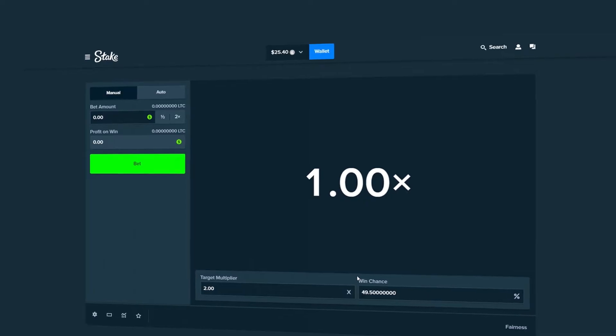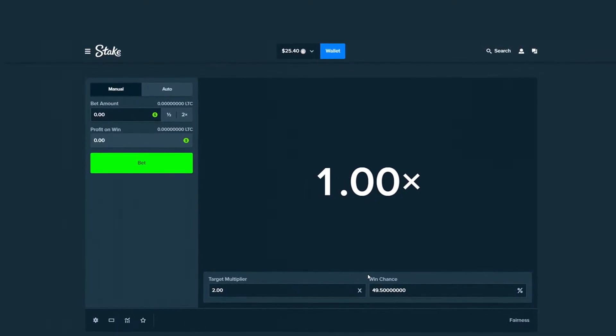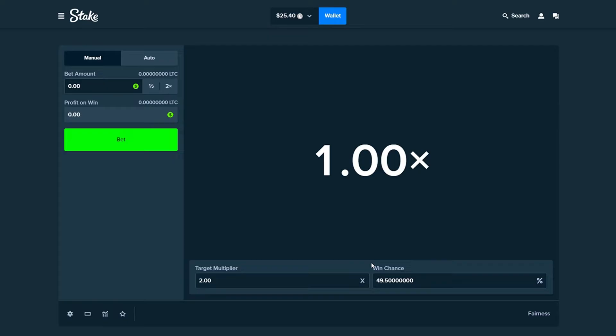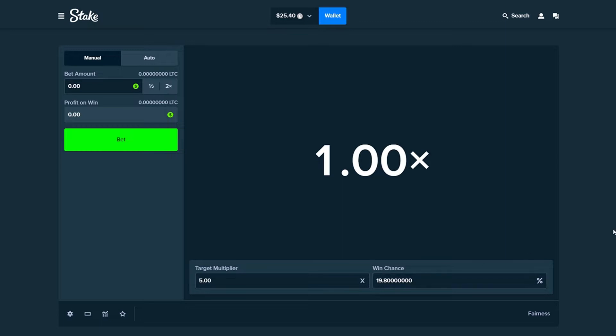We're going to be doing some really risky bets. Our strategy for today is to basically just go for high multipliers — anything 3x or up. I'm going to start off going for a little bit more risky multipliers. We're going to start with a 5x and see how the luck is today, then change it up based on what happens.